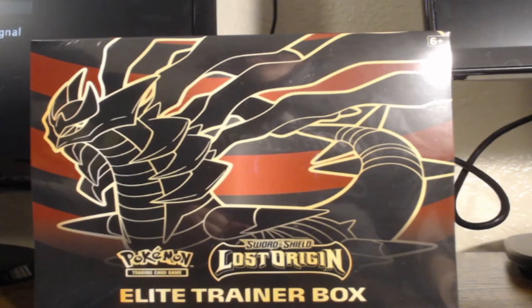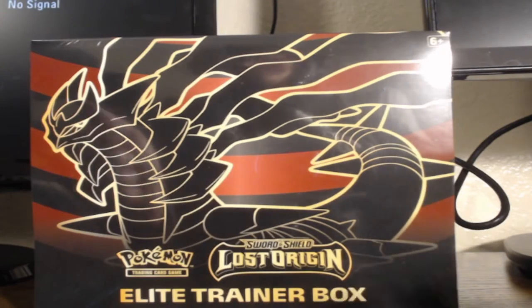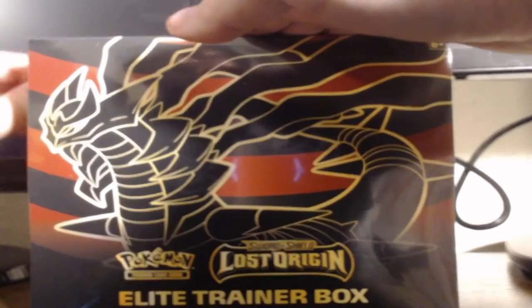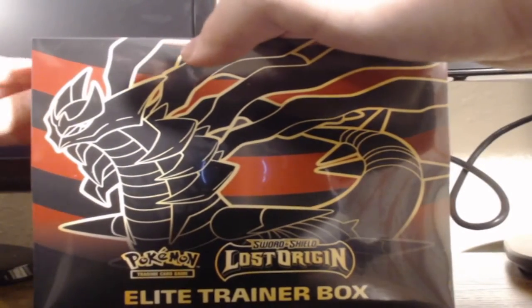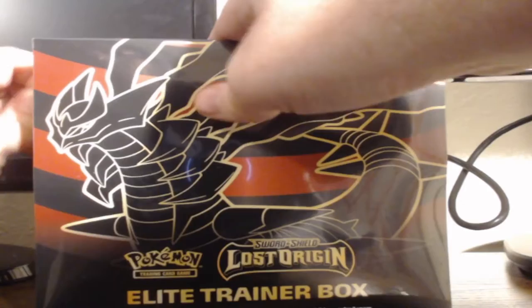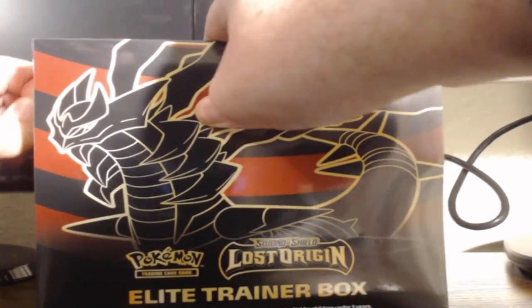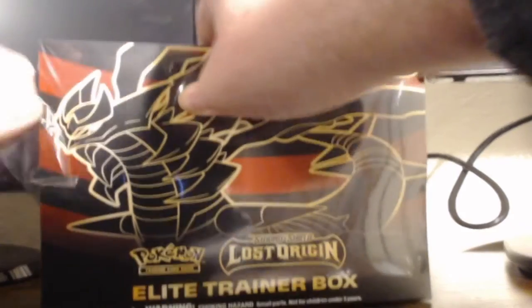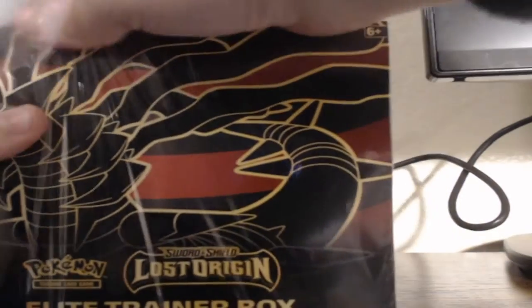What is going on everybody, it is the Phantom Michael and as you can see we have ourselves a Lost Origin Elite Trainer Box that we're going to be opening up on the channel today. We did get it a little bit early for the pre-release stuff — my locals was able to give it away just a little bit early. Let's see if we can get something absolutely crazy. There were a couple people in there showing me their luck.